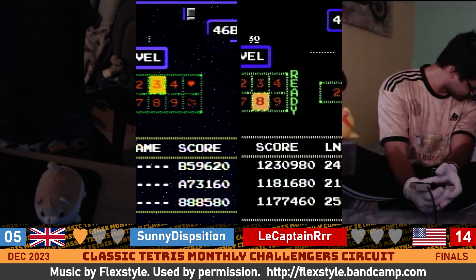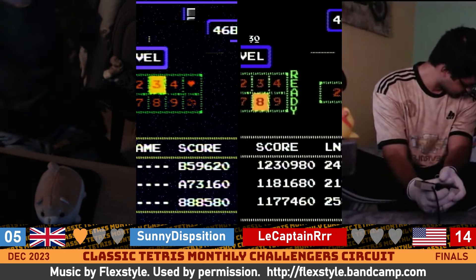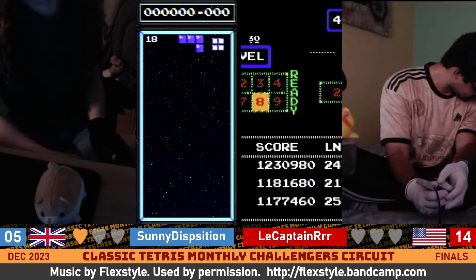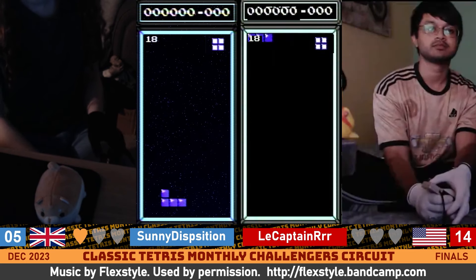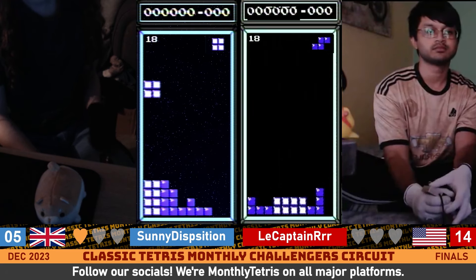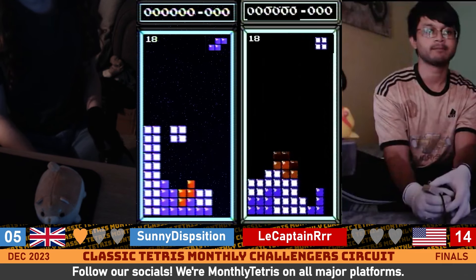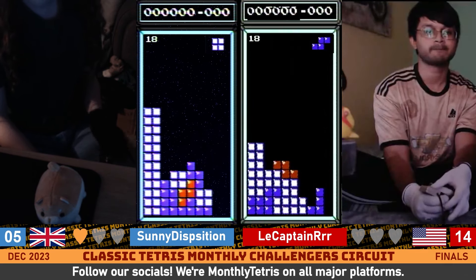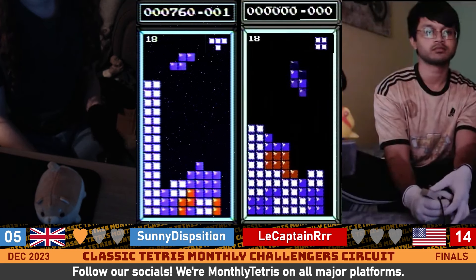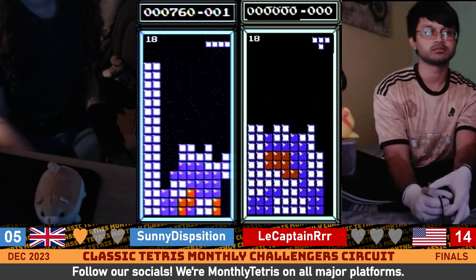Both players are ready. Here we go — game number two. We'll count them down in 3, 2, 1. Tetris. Sonny says I will throw now too, just for you. Please wait until after level 29 to throw, just saying. Awkward board to start for Sonny.